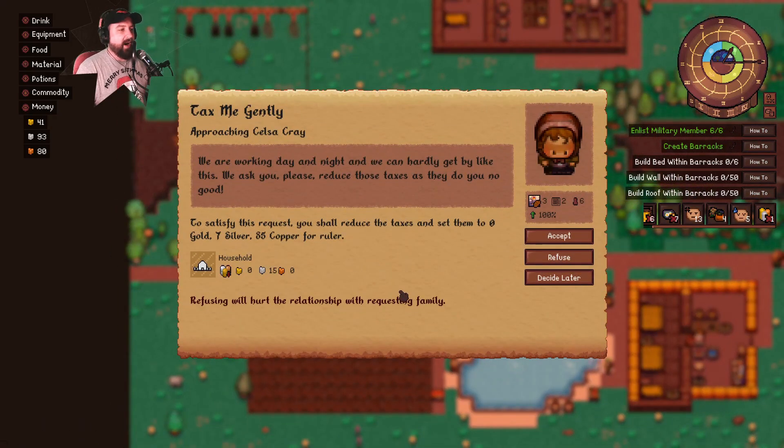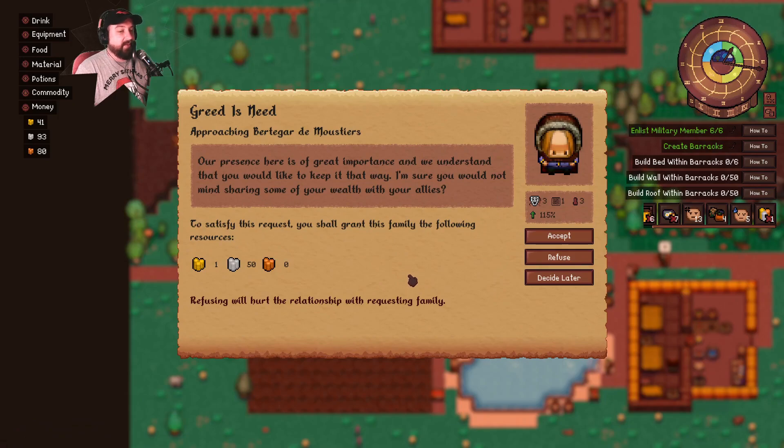What a pain in the butt this all is. Stop mooching. It has been long enough for me to work in the fields — give me a weapon and purpose and I shall show you my might. A family size of six, but I might have to refuse this because I need the Mortanias to make our things. We are working day and night, we can hardly get by — we ask you please to reduce the taxes. Reduce the taxes and set them to zero gold, seven silver, 85 copper for ruler. This basically cuts it just over in half — we can do that. Because that's the Craze and they need the money with all the babies.